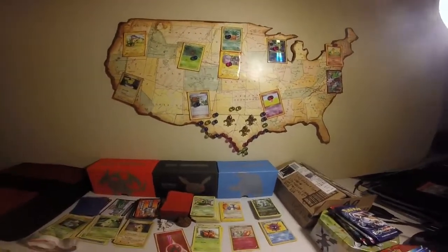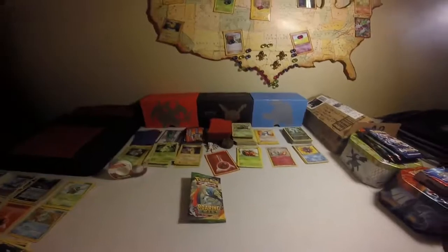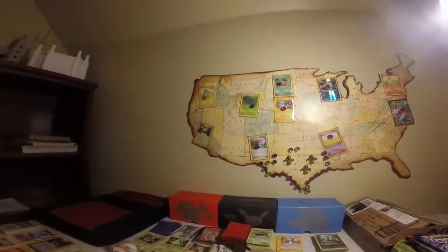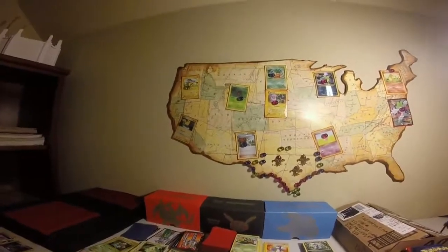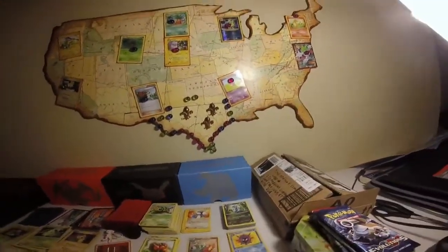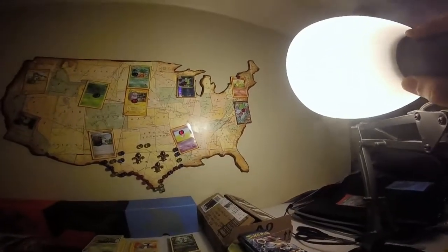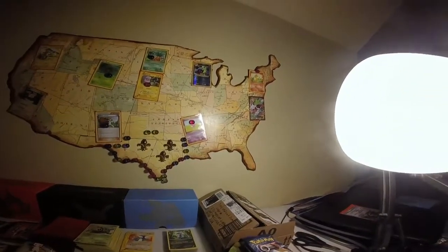Let's take a look at the Pokemon card map. We have Pikachu in California, another Pikachu in Oregon, the sad Paras in Wyoming, Professor Juniper in New Mexico, Slowpoke in Arkansas, Flaffy in Nebraska, Exeggutor in Dakota, Gyarados in Wisconsin, Charmander in New York, and the Shaymin EX Full Art in Washington DC.